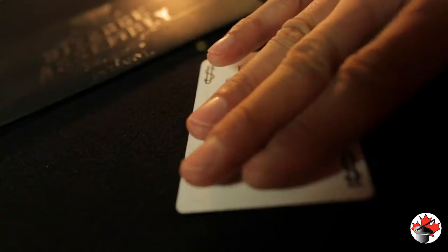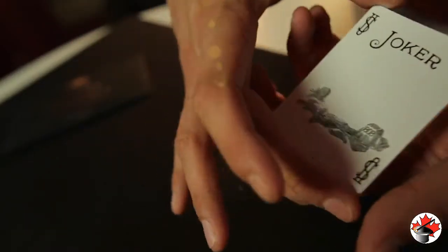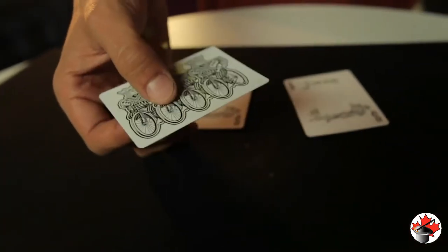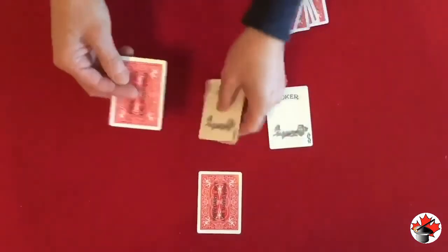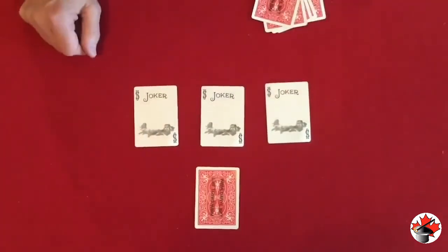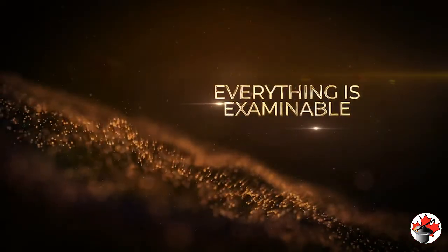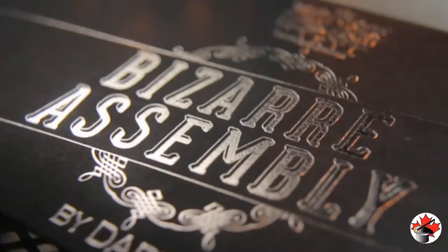All jokers are handed out to your spectators; they can sandwich them between their hands. Upon your command, you make three of the jokers vanish from their cards and appear on the fourth and final card, leaving four impossible objects that your spectators can check out. That joker's gone, this joker's gone, this joker has vanished as well — where could the missing jokers be? They have all joined the leader. This is one of my favorites of Daryl's classic routines — this is Bizarre Assembly.